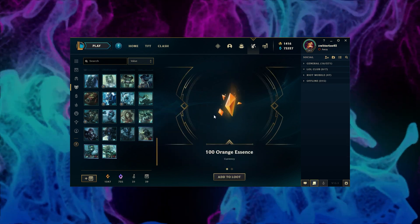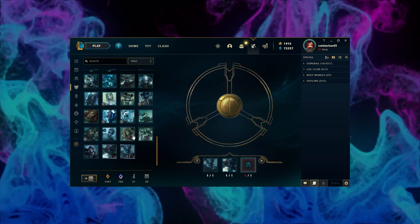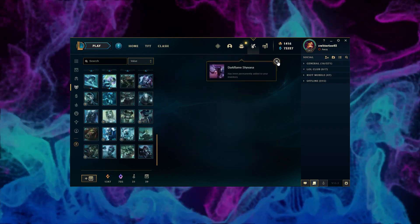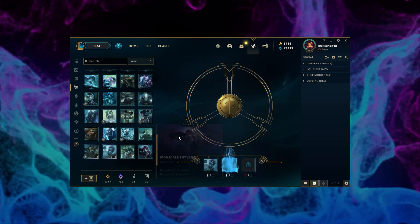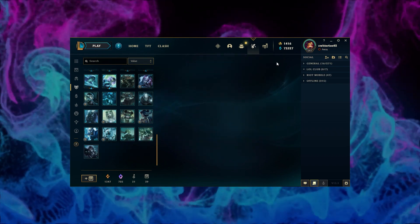First re-roll: 100 orange essence and Battle Regalia Poppy. Not bad. All right, the second one: Dark Flame Shyvana — it's a pretty cool skin. All right, the third one: Eternal Dragon Brand. Awesome, fun skin.